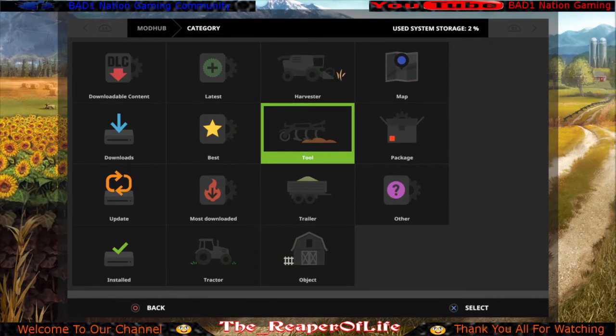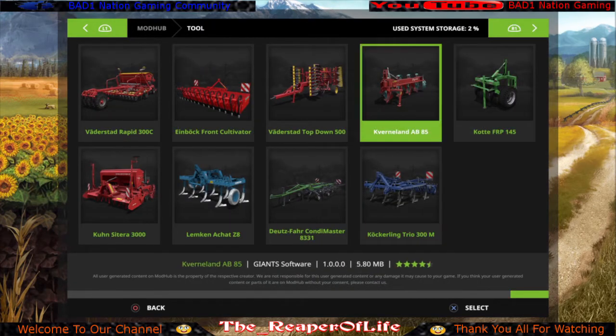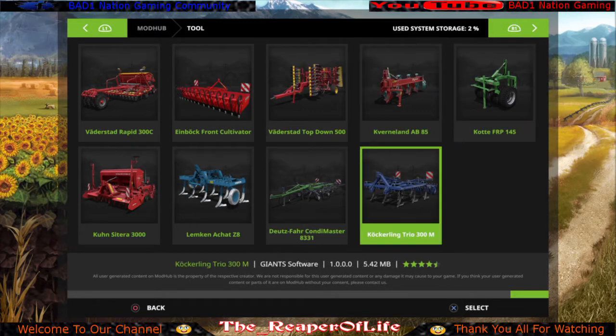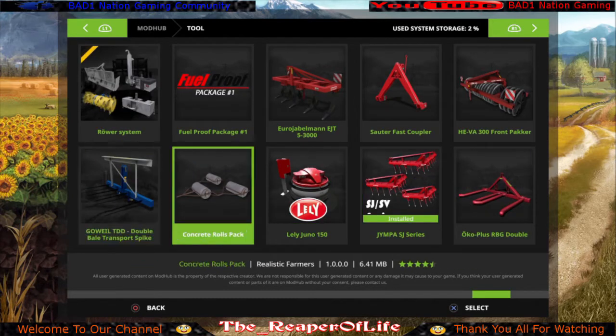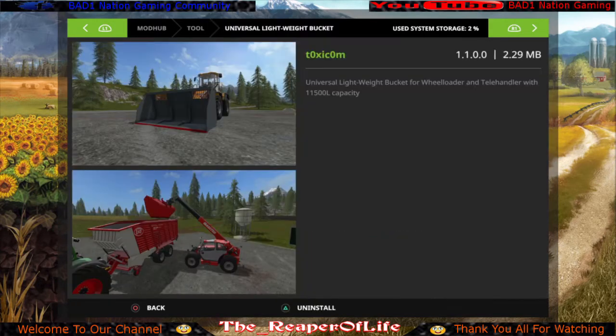Alright, now for the second mod. Go to the tool category again, go all the way to the right, and on the bottom row just keep going past the Jimpa we just looked at. You'll find the Universal Lightweight Bucket. It can connect to the yellow JCB front loader and the tail handlers. The reason I'm showing you this is because it's the biggest bucket I've been able to find in terms of capacity — it holds the most.